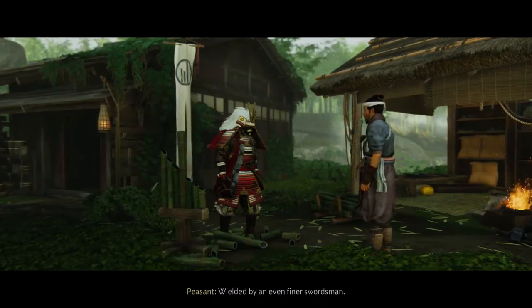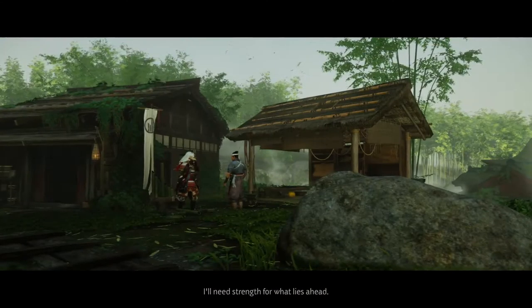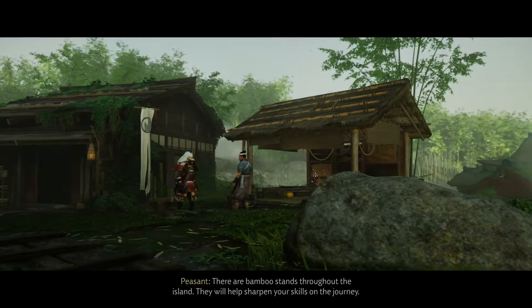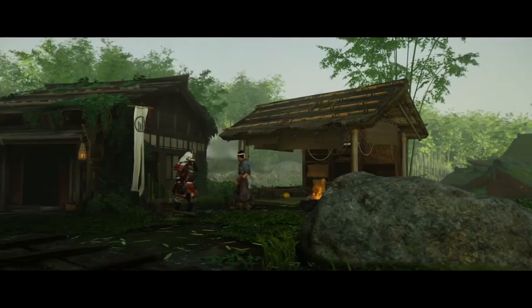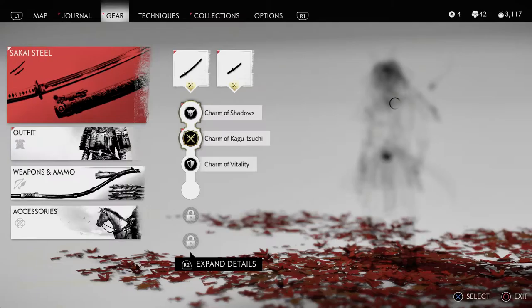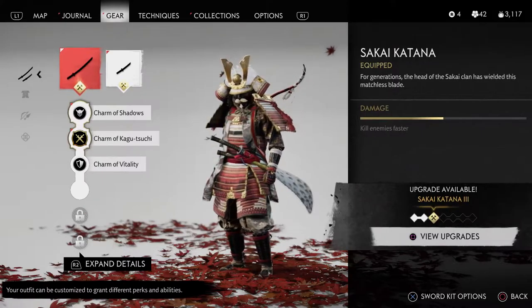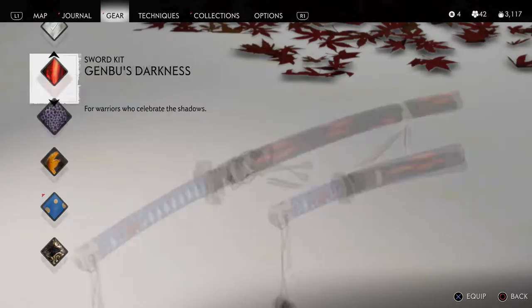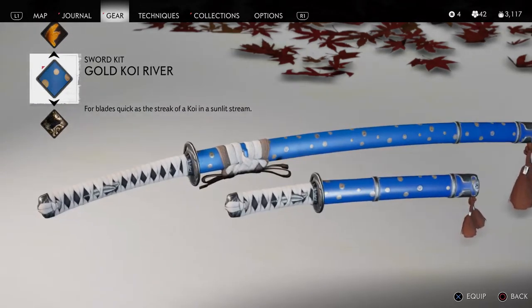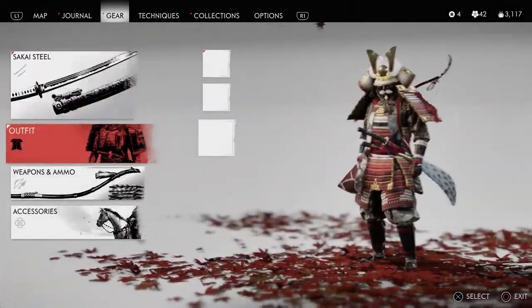I don't think I was using the Sakai — actually, now that I think about it I probably am using the Sakai, the Sakai steel sword. But the hilt probably changes, let me see. This is a Sakai — what the fuck, wait a minute. So I'm guessing the blade is still the same. Oh my god, I like that color — can't wait to get armor that's blue. Wait, don't I have armor that's blue?